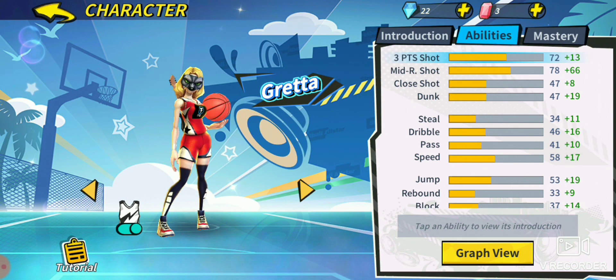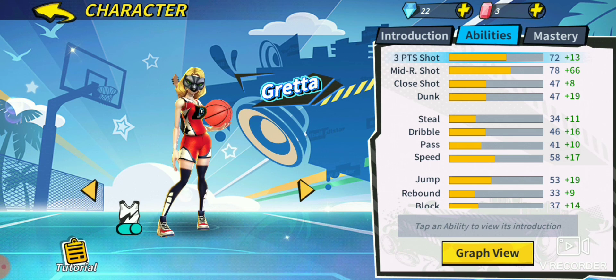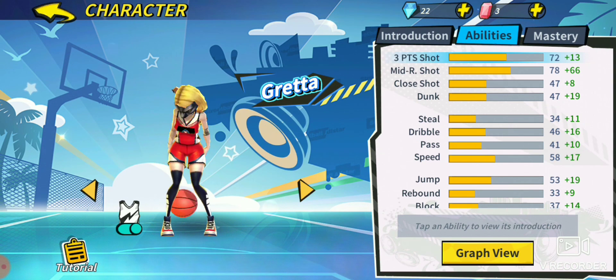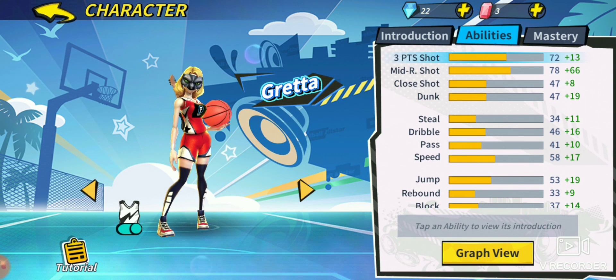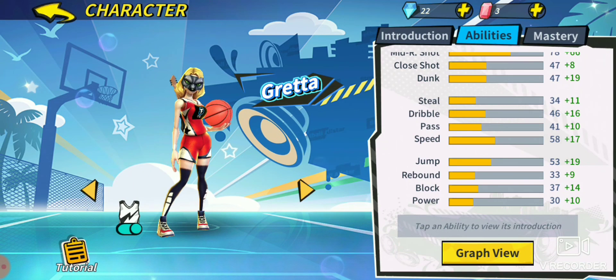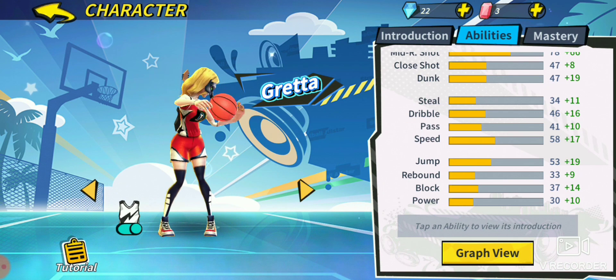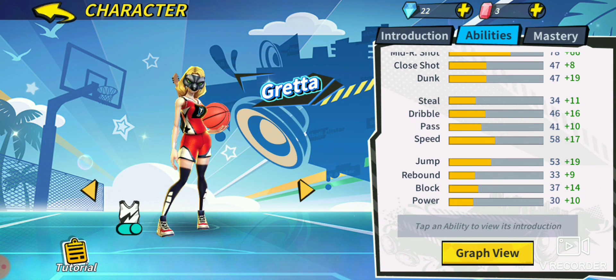Steal, dribble, pass, and speed are all garbage with the exception of speed being a decent 58 — that is much faster than most other small forwards. Especially compared to someone like Havoc G or Julian, who are extremely slow, closer to the speed of a center than a point guard. Jump at 53 — she's not very good at dunking or layups from far away, so avoid those unless absolutely necessary. Rebound at 33, block at 37, and power at 30 — all of those things are trash.